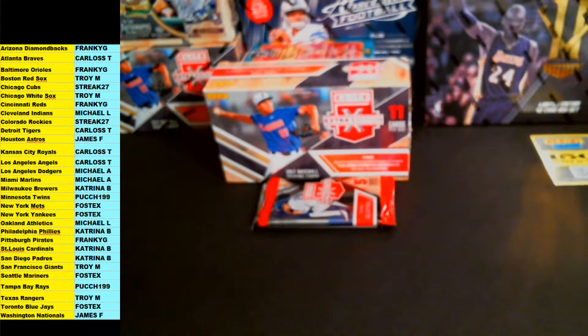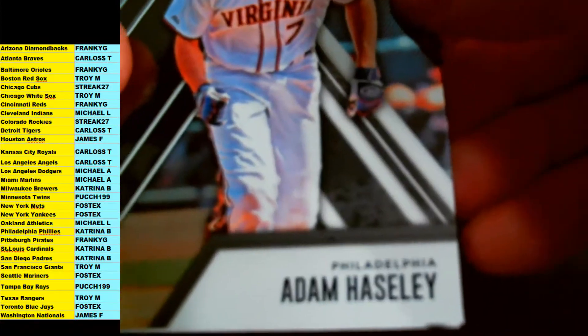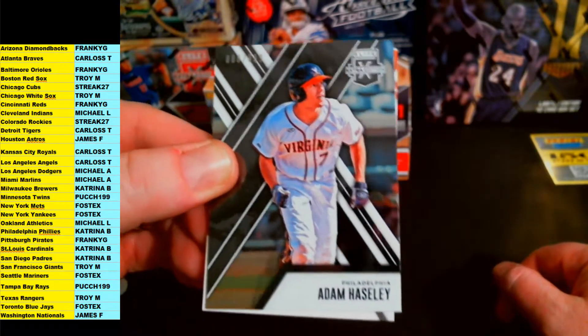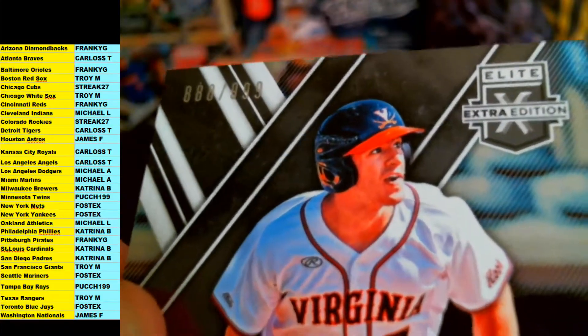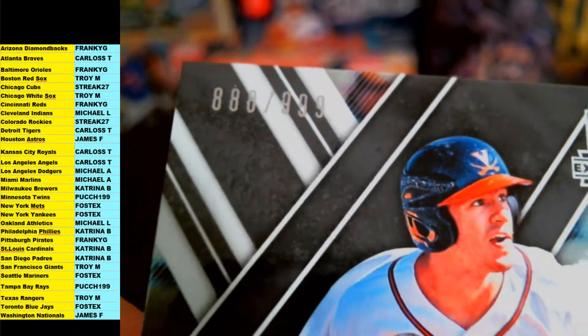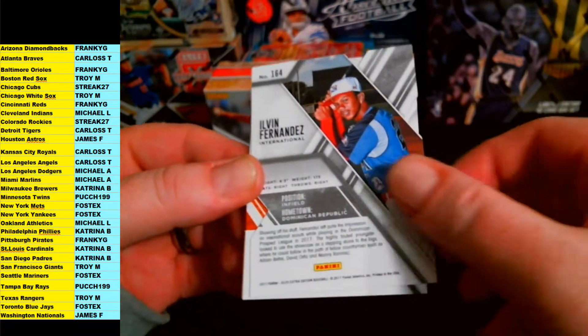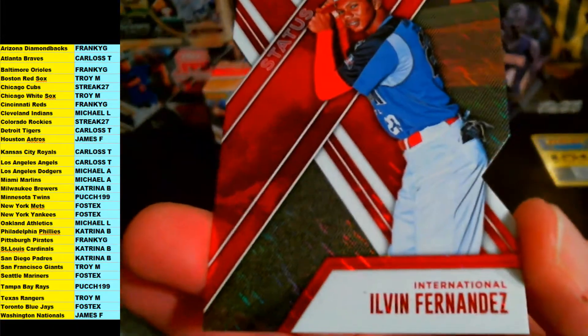Adam Haseley for the Phillies going out to Philadelphia — another Phillies hit for Katrina. That Haseley rookie is number 8888 out of 999. Next up, an international player — this one will get randomized off to everybody in the break. This is a die-cut rookie of Elvin Fernandez, number 14 out of 99.